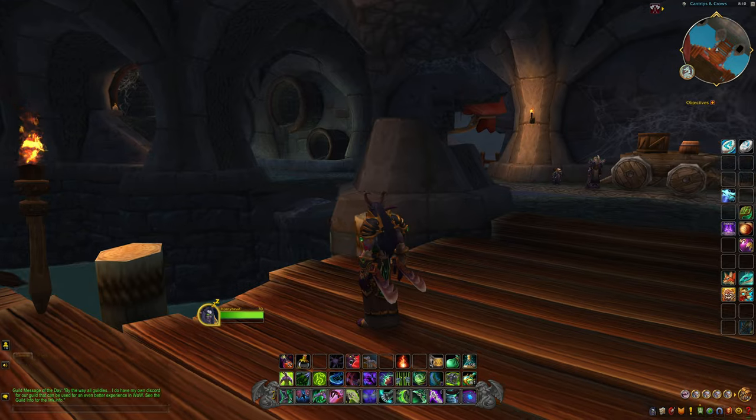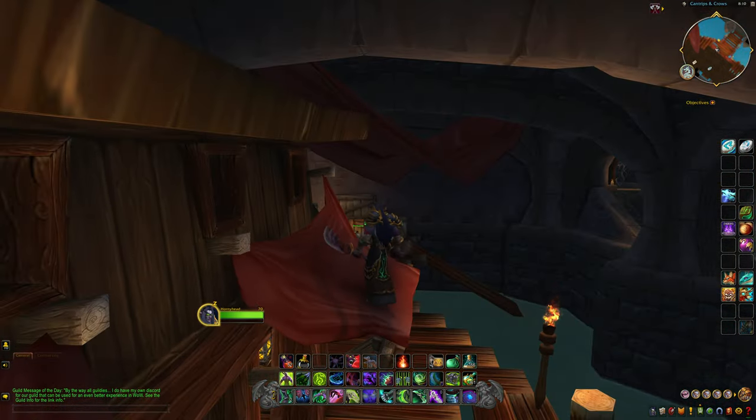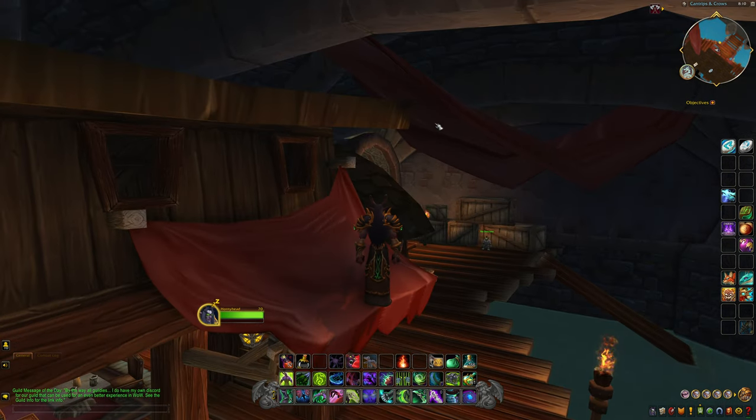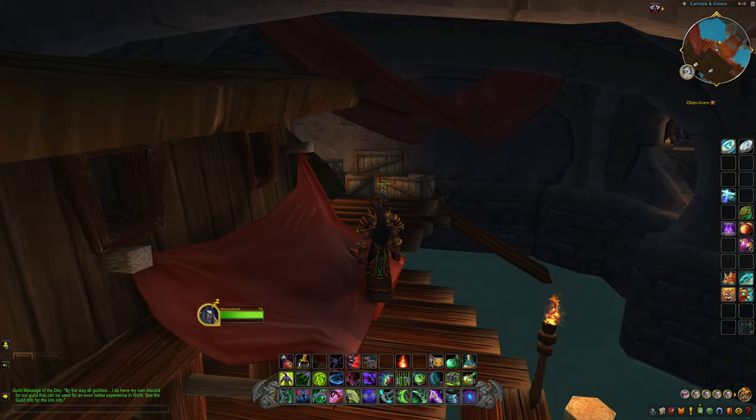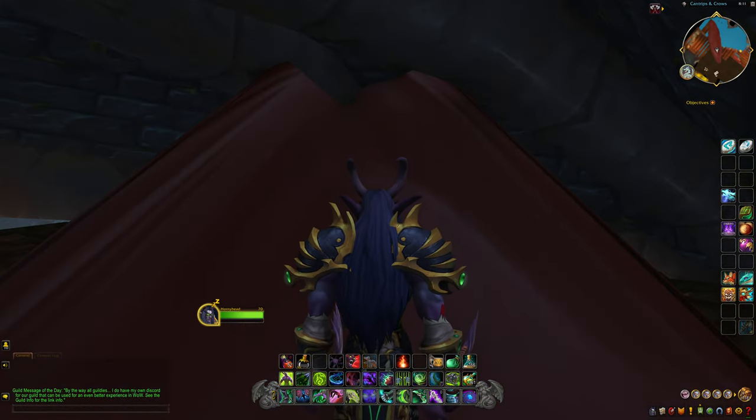The first thing you're going to want to do is come down here near the bank and jump on top of here. Once you jump on top of here, you're going to see this red hanging banister. You're going to jump on top of there. That's the second hardest part of the glitch.